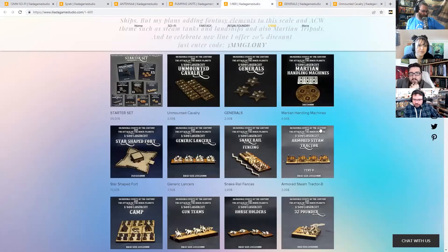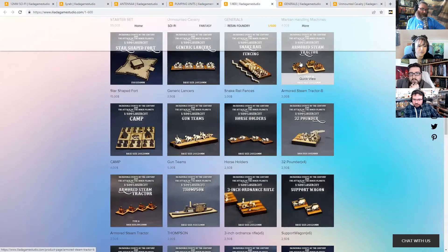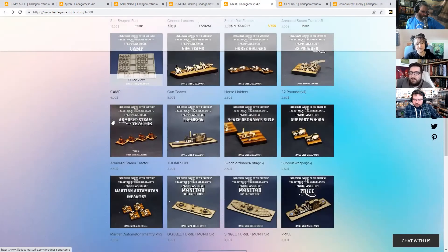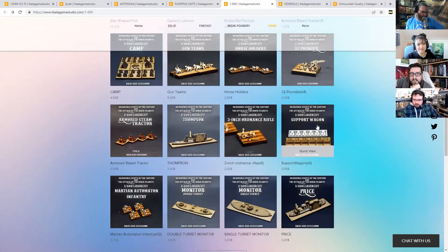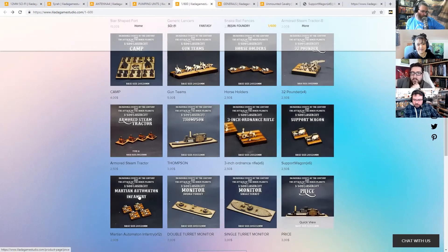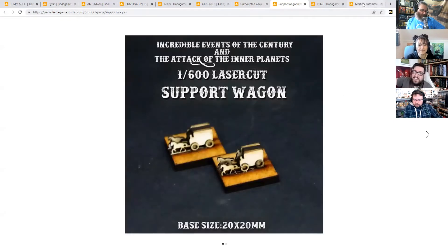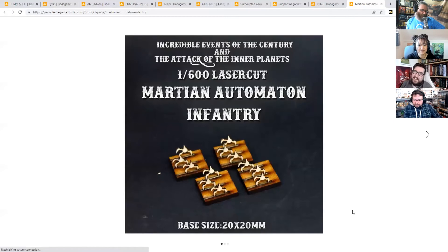At that scale they have a certain charm all of their own. I don't think I'd bother painting at 3mm - I'd just put them together and keep them in the bare wood. At that scale they become more like board game components rather than miniatures. You could add something to the bases to represent which side they belong to. You can tell who's who - that's human because it's a stagecoach, and these crab men are Martians.